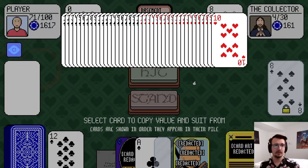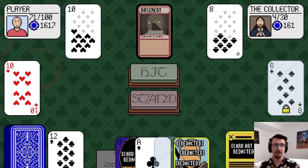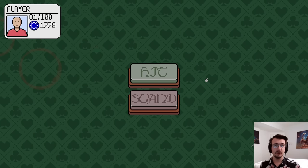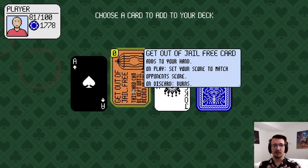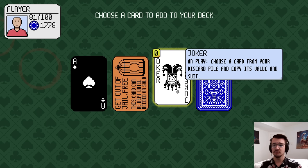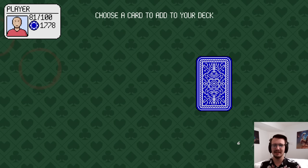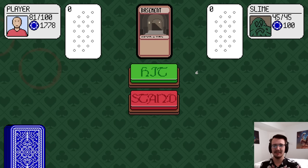Big hits. Can I get any more healing? This will be nice: 10 of Hearts and Ace of Clubs for a stand. Looking good. A Get Out of Jail Free card: on play, set your score to match your opponent's score. Or the Joker: choose a card from your discard pile and copy its value and suit. I'm gonna do the Get Out of Jail Free card — I like the idea of playing Monopoly while playing blackjack.